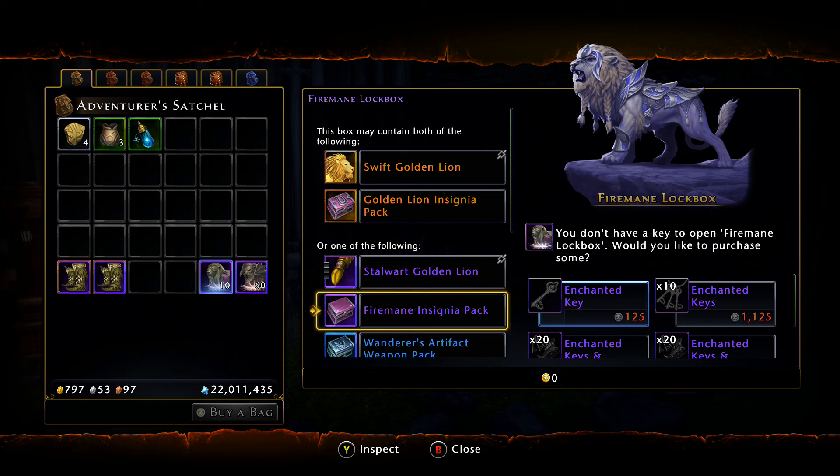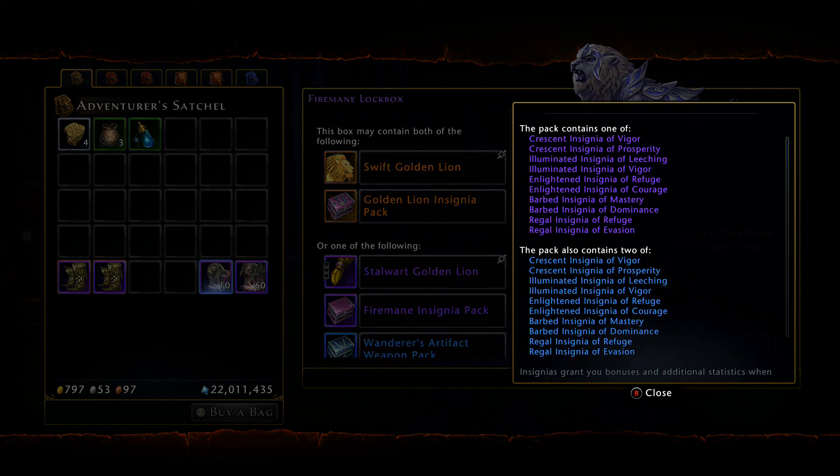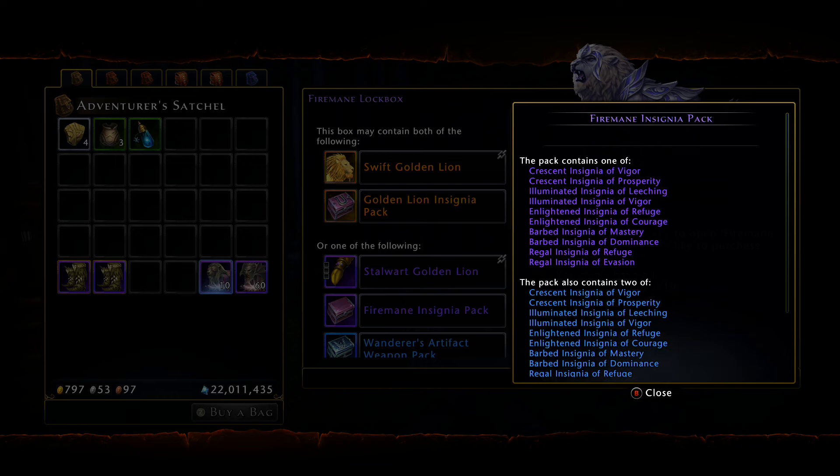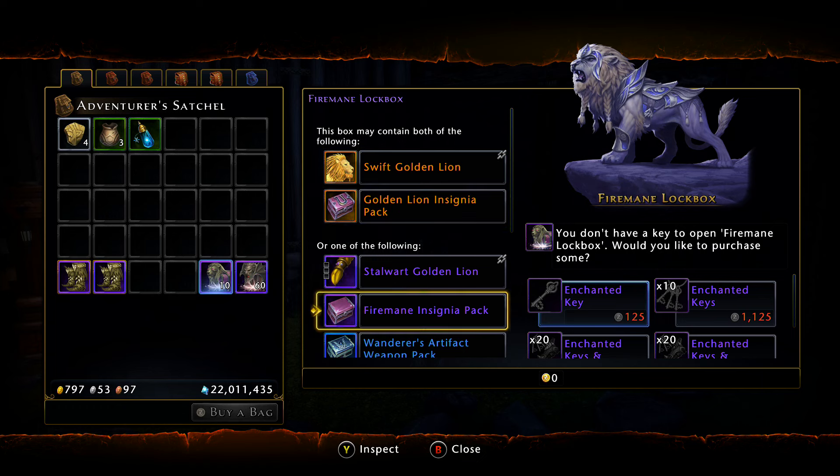Moving right along, we have the Firemane Insignia Pack, which is basically more insignias. You're guaranteed one purple and two blue ones. It will be up to you whether you want to sell the pack as a whole or open it and sell individually depending on the market. You'll get one guaranteed epic and two rare ones. These are the newer tiered ones, different from the previous insignias. The Firemane lockbox actually has two insignia packs — one with the legendary pool or one by itself as an epic pool.